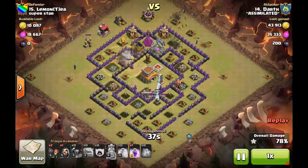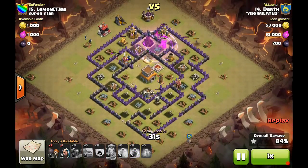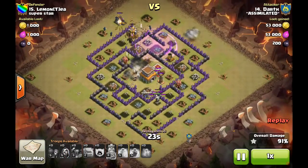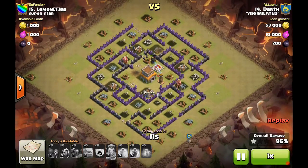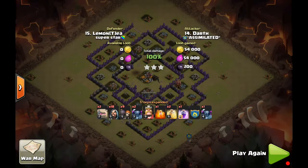He waits for the opportune moment to rage things up, and saves several wizards to go around the outside — which I think was key to this attack working. If he'd had everything going up the gut into the core it would have been targeted all at once. This way, while the inner troops distract, the outside wizards clean up exterior defenses. He doesn't get bogged down with the walls, uses the rage spell to get into the core — just a few troops left, five wizards or so and the PEKKA — and one shot from the PEKKA finishes it. Really nice — straight-up GoWipe with real good patience.